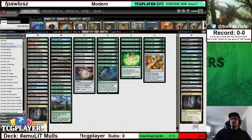Hello and welcome to another modern stream. Today we're going to be doing something a little bit different — I have done a video like this in the past, but that was a really long time ago. Basically what we're going to be doing is talking about mulligans. Mulligans, if you're familiar with Amulet, is probably one of the most complicated and perplexing things for those new to the deck.